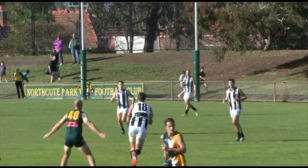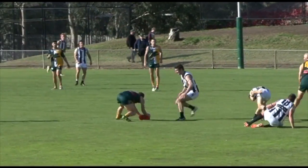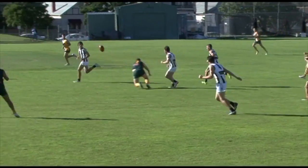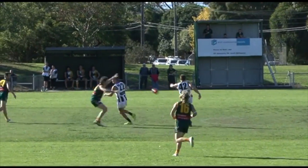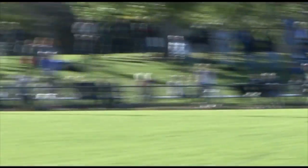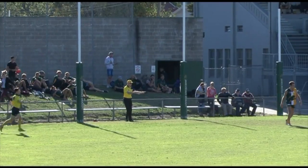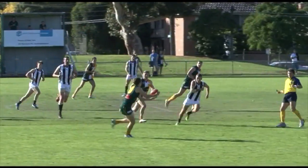For a day with perfect footy conditions, there was not a lot of goals scored. Pennell drops it - dear, oh dear. Northcote knock it out, Monty need to get this back - they do. Handballs to Donaldson, he chips, doesn't quite hit the target, only gets it on the bounce. Kicks - and the mark is taken by Brooker. Brooker moves it quickly. Paul gets tackled - he gets the goal! That was close. A much needed goal for Montmorency.